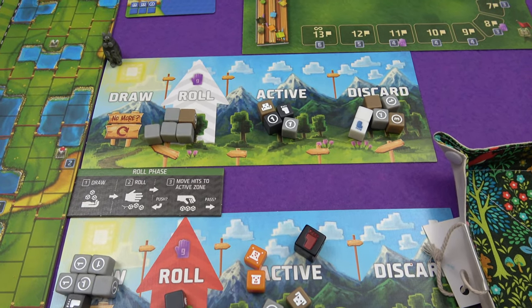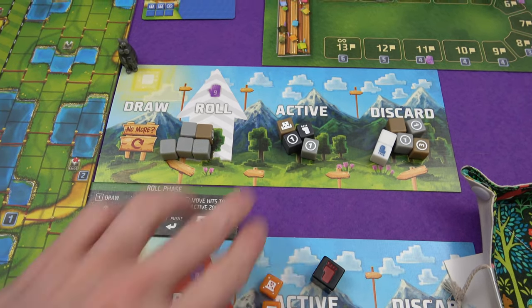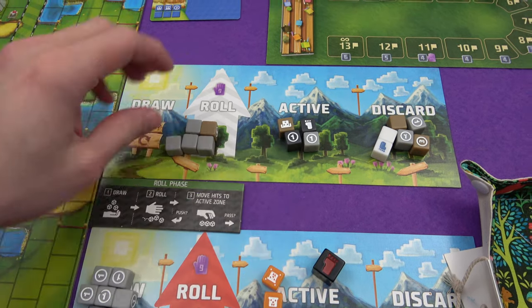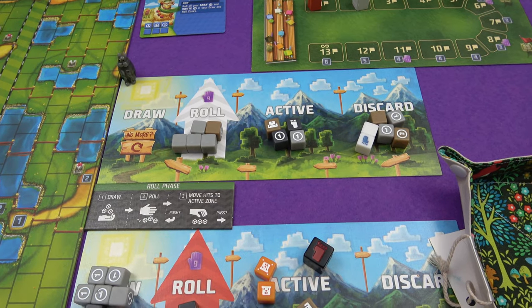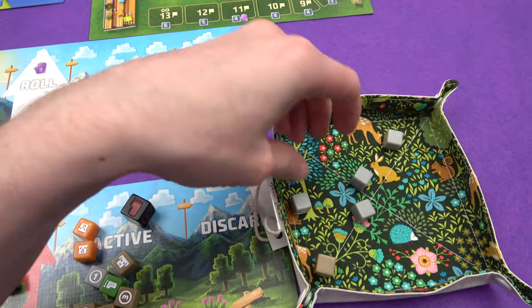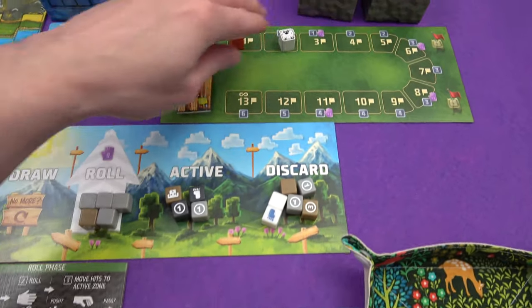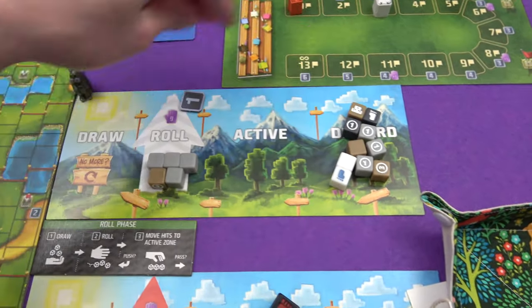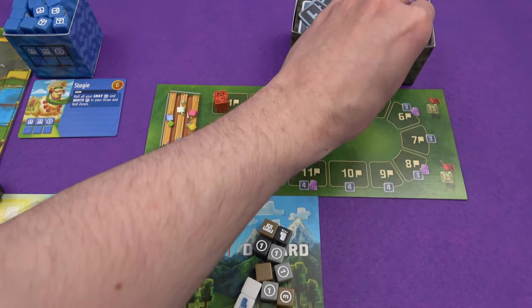Maybe he wants to keep moving. He only gets four coins though. He's going to have a slow turn for now and build up. No — he sees what's going on over here and he's bust. So maybe he should have just stuck with it. He has got another coin now though. He's bust, got another coin. He's now got a plus-one hand marker — so he is going to roll ten dice every turn now.